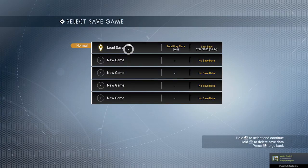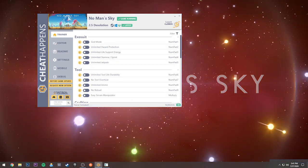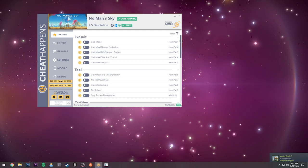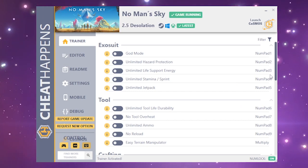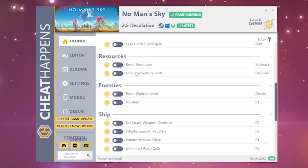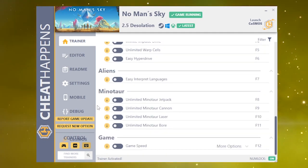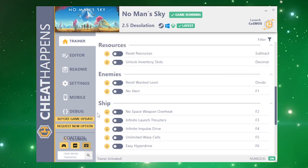Let me just load up the game. While you have this open, you just press F1 and then it's going to load. It's on. In here we've got access to everything you could possibly imagine: God Mode, Unlimited Hazard Protection, Life Support, Jetpack. You can give yourself 999 resources, unlock all your inventory slots — which is something I did originally because I didn't want to deal with the grind of finding the drop pads. So I ended up doing the unlock all.